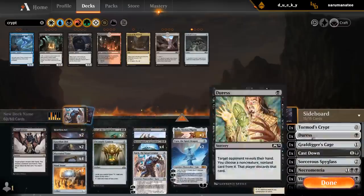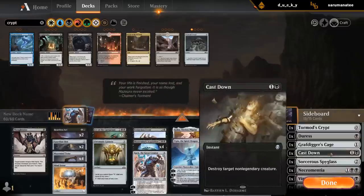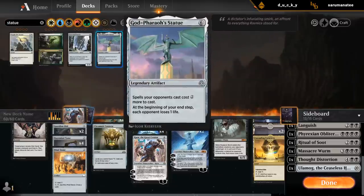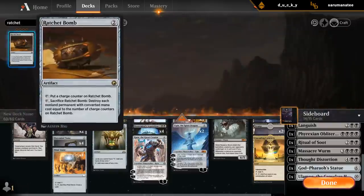Do I have enough Karn targets? Probably not — I probably want a few additional artifacts. Let's cut Massacre Girl and Josu, and then I can get two more artifacts. What are some good artifacts to get? I guess the statue — go for a statue, which we can also ramp out. And what are some other good artifacts? I guess Ratchet Bomb to deal with the zombie tokens.